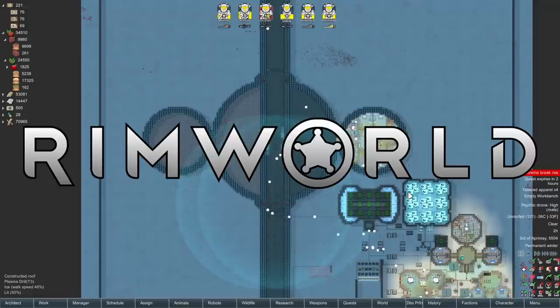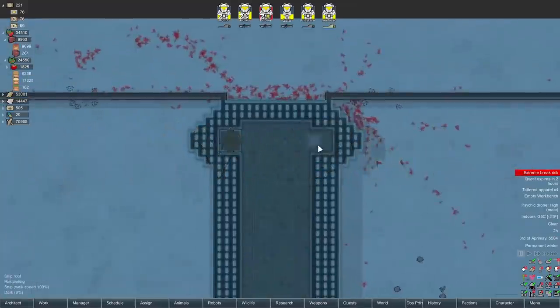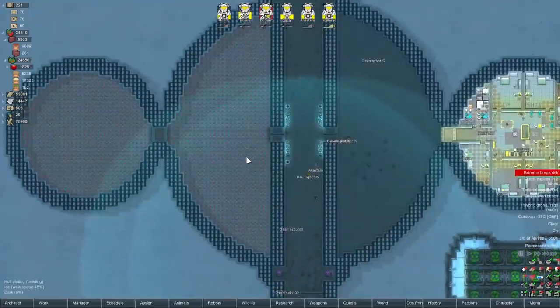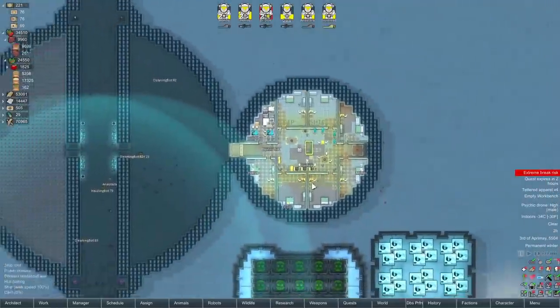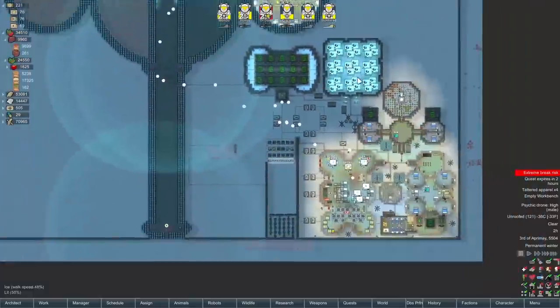Welcome back everybody to RimWorld. Yesterday we finally got the ship hull finished, the floors are down - well, apparently besides that one bit but that's okay. The floors are basically done, just gotta unforbid this side and get that finished off. We've got a residential zone on our ship now so our people can live here, eat here, have recreation without disappearing from our mighty vessel.